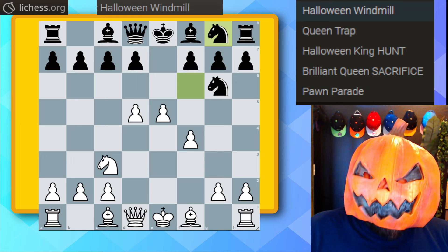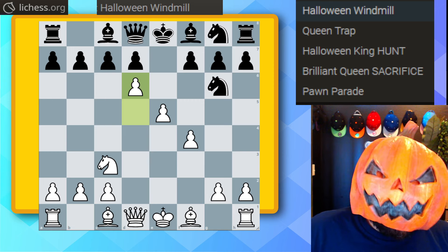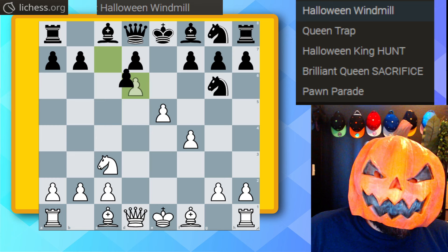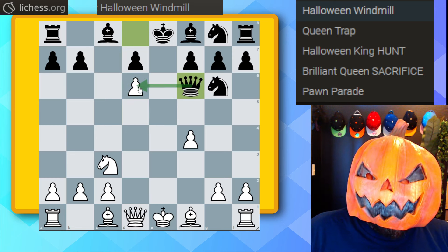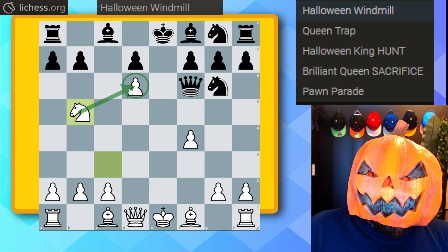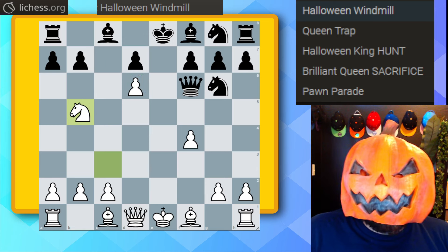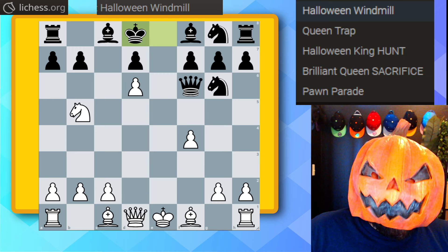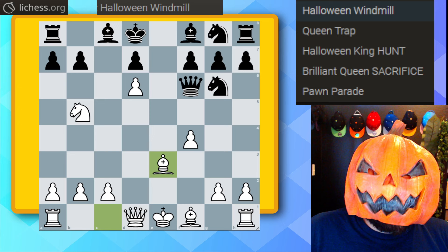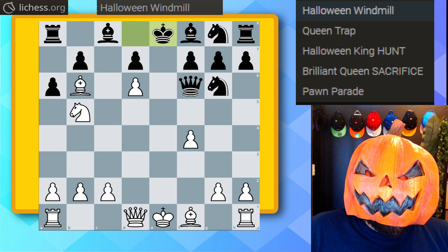The knight goes back to g8 — believe it or not the best move. Here is the key idea: pawn to d6. Even though we are down a piece, this bishop cannot get out. Black tries pawn takes, pawn takes, queen over to f6 putting pressure on the pawn. But we have the very strong move knight to b5, which defends the pawn and threatens knight c7 check. Black accepts it and plays king to d8, bishop to e3, setting up a check.